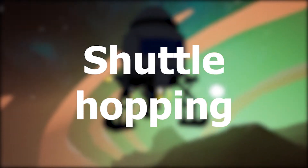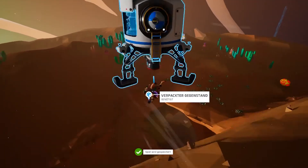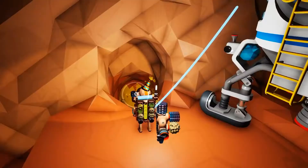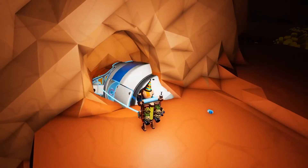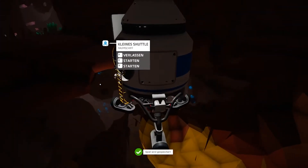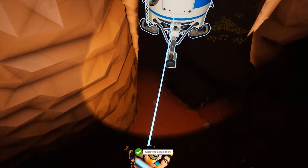And number 10: Chair hopping, but with a shuttle. This one is self-explained — the same thing that works with a chair works with a shuttle as well. You can use this to skip through non-mineable ground though. If you place the shuttle in a tight hole and enter it, you'll be able to see through the ground and even jump through it. Use this if you're ever stuck without energy or a drill mod.